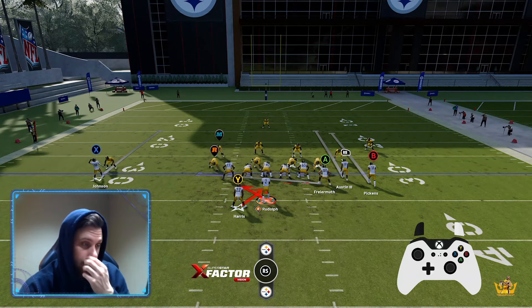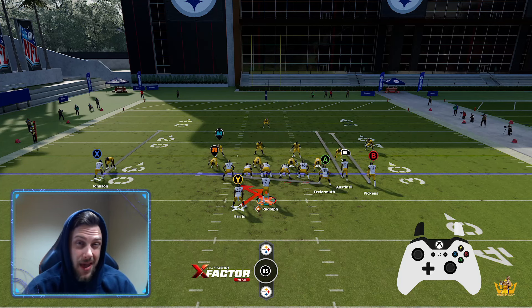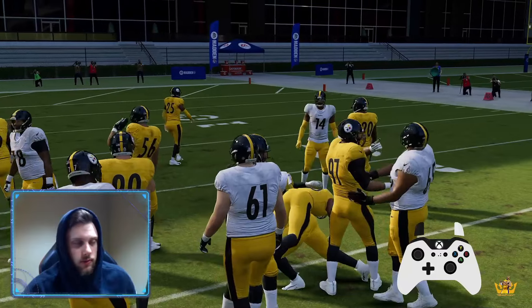Here it looks like cover one. The first thing is you want to show them that you are willing to try to run against their man front. Man is definitely better against the run in this version of Madden, but we're going to show them we're willing to run the ball. We got five, six yards — that's beautiful.